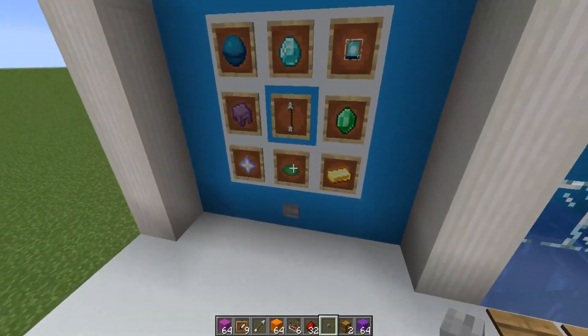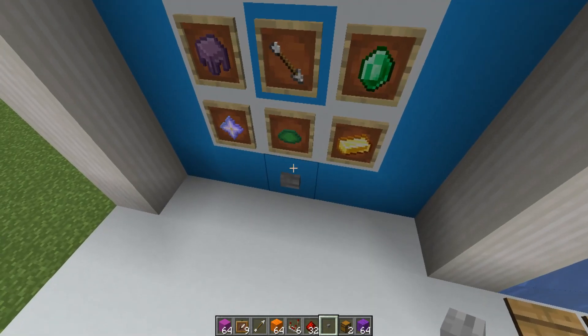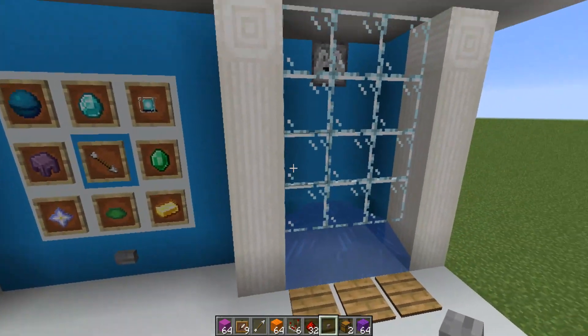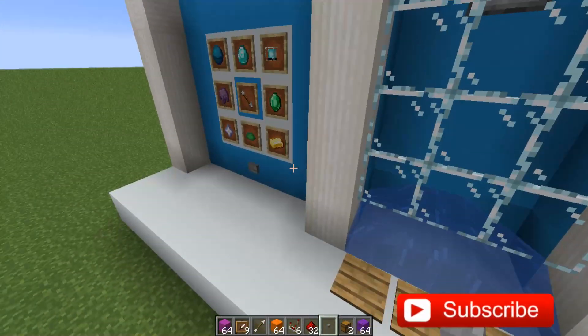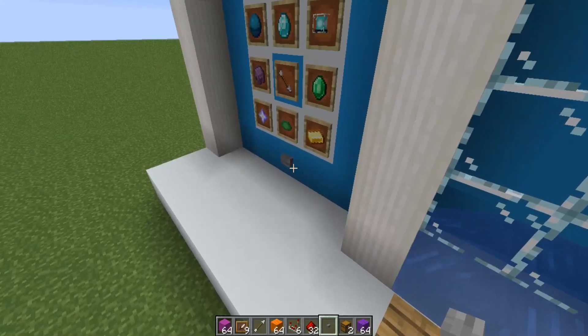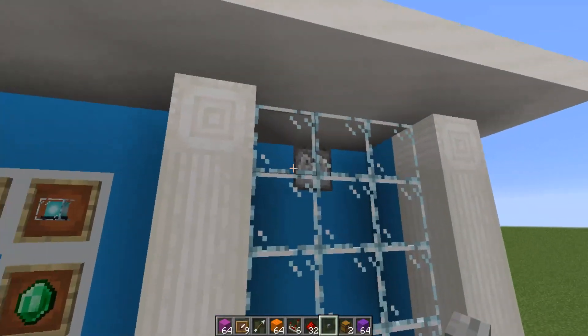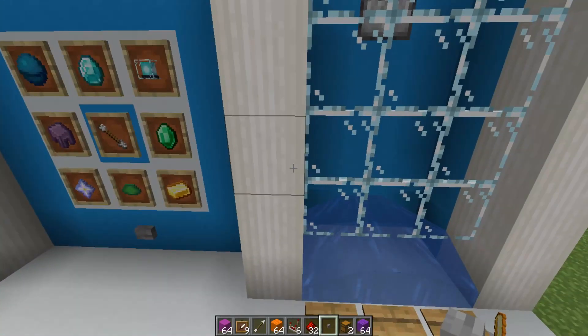The vending machine is very easy to use. Right in the middle you have a little arrow spinner, and say for instance I want gold, I can press this button right over there and gold will pop out the dropper over here. At the end of the video, I'll be showing you how to build an advanced system that actually uses a payment option, so you can put in diamonds for the items and it'll pop out the dropper only when there's a payment. Let's get on with the tutorial.